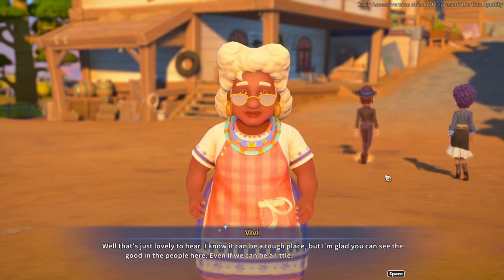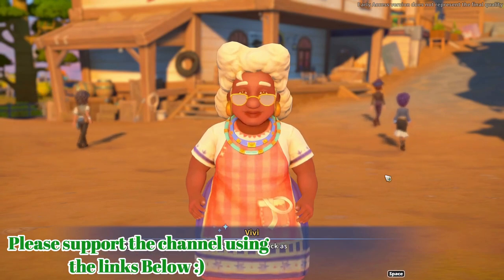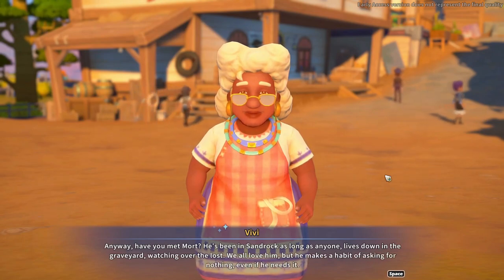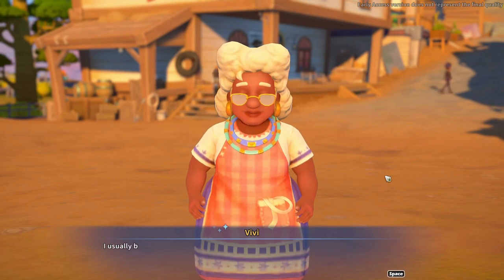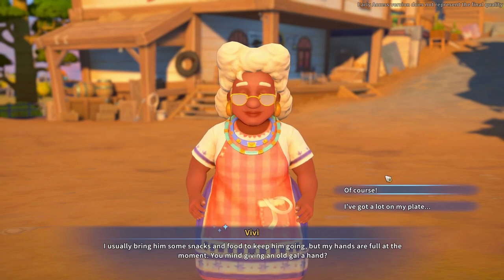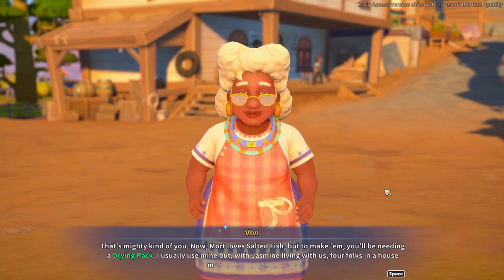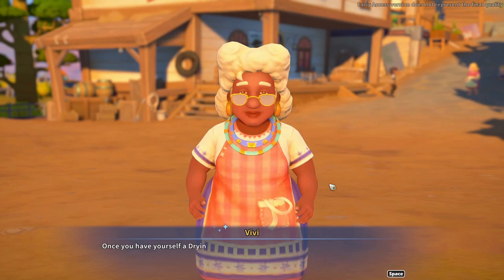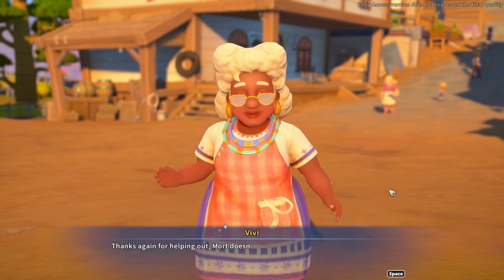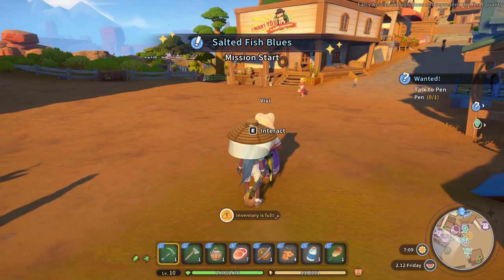It's lovely here. I know it can be a tough place but I'm glad you can see the good in the people here. Met Mort — he's been in Sandrock as long as anyone, lives down in the graveyard watching over the lost. He makes a habit of asking for nothing even if he needs it. Usually bring him some snacks and food to keep him going. Salted fish — to make it you'll be needing a drying rack. Cool, okay — so that's what we need the drying rack for. Mort just wants food.